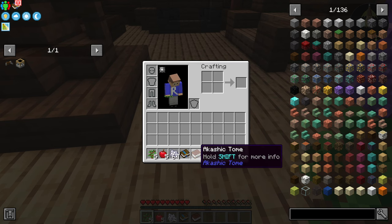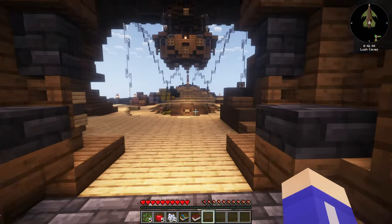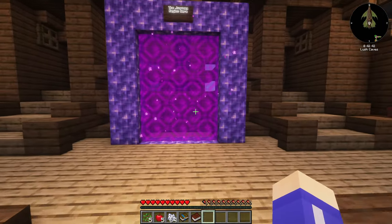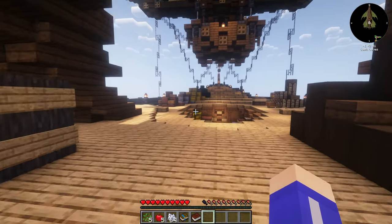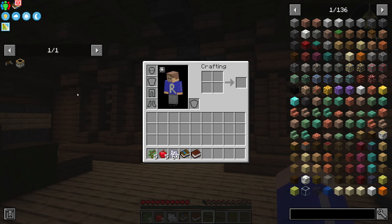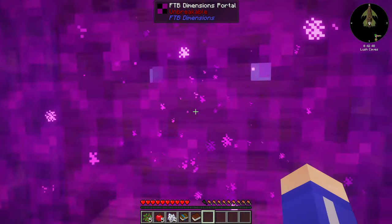Let's first see what we got in our inventory: some trees, some apples, bone meal, a quest book, and an Akashic Tome - which if you don't know, the Akashic Tome has got all the other books in it in case you lose a book. I started playing this on version 1.0.4 and it got stuck - I couldn't do anything, couldn't move, couldn't click on anything. So I updated the server and client to 1.0.6, so we'll just do it over.